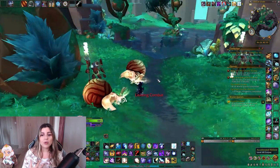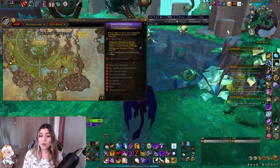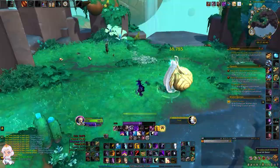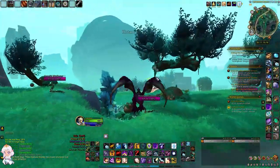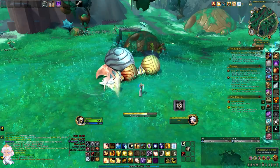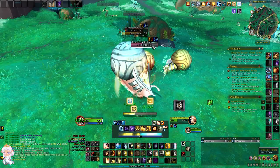The helicit lattice drops from all the snail mobs found in Zareth Mortis. A good place to farm them is right here on the south east side of the map. You just need to keep killing snail mobs until it drops. The Orillax rare can also drop this and it has a much higher drop rate, so make sure you kill it whenever it's up. It can spawn from killing the elite snail called Overgrown Helicit.